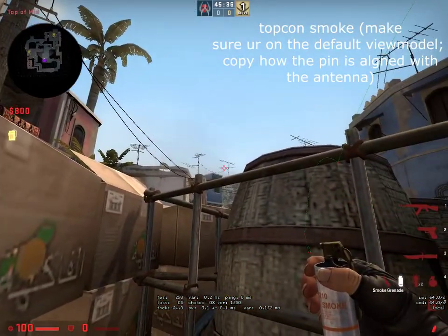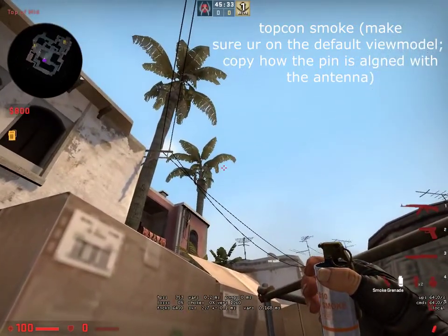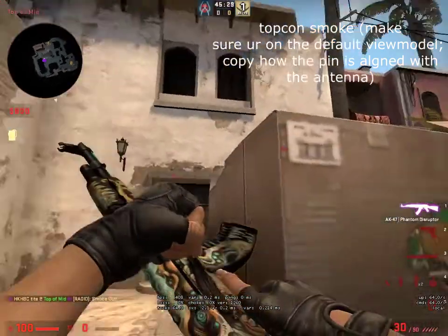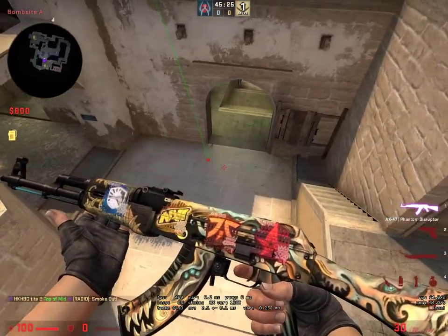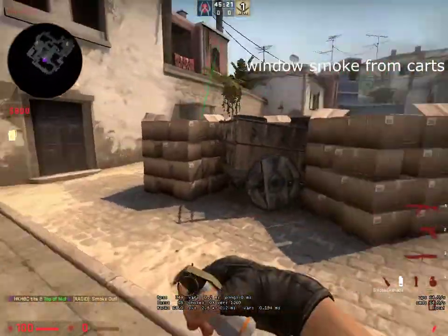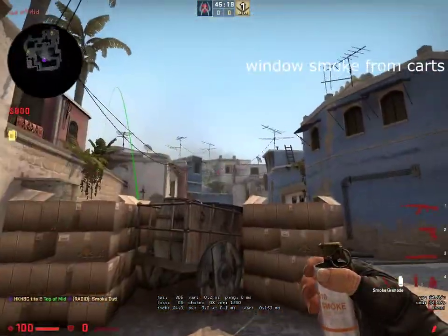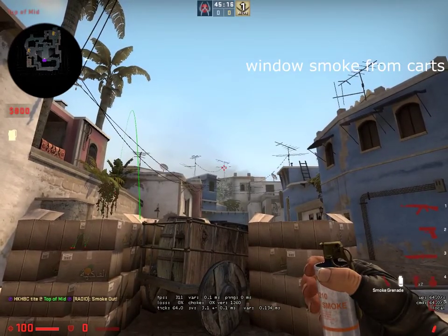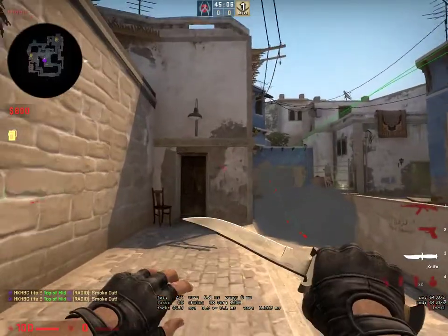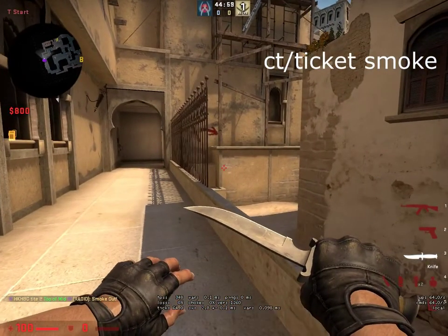Note how my smoke pin is aligned with this, but you have to be on the default viewmodel. You left click and it's gonna land there. One more smoke is the window smoke — for example if you didn't smoke it from spawn, it's okay. Aim here.